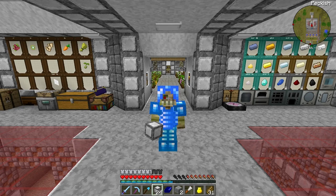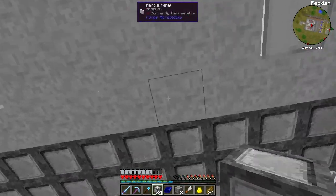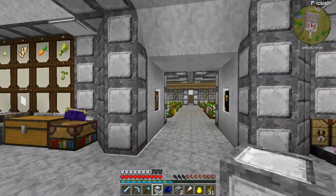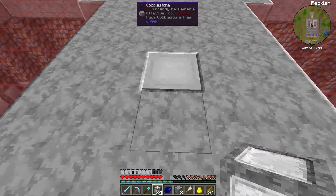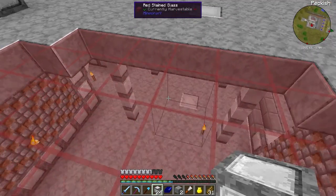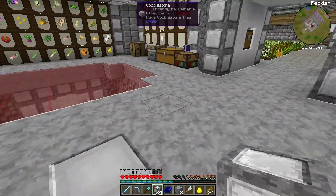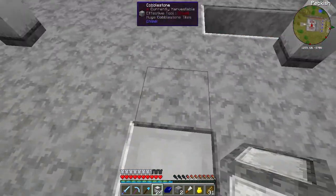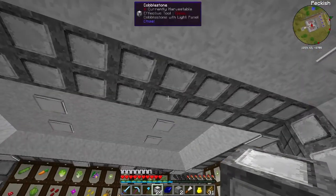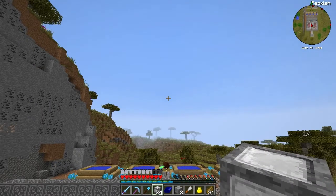Hello everyone and welcome to Phoenix Reborn. Today we've got a couple of things to work on and I've been busy as well, so why don't I show what I've been up to first before we carry on. I've placed some elevator blocks in here just to make things quicker getting up and downstairs, and let me pop upstairs and show you what I've been up to.